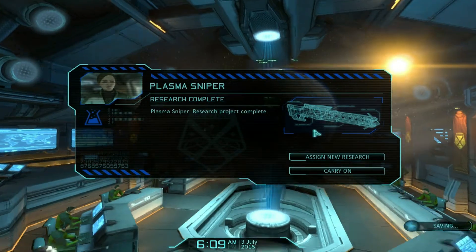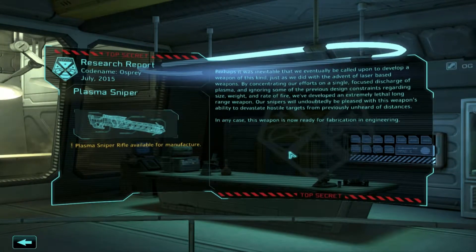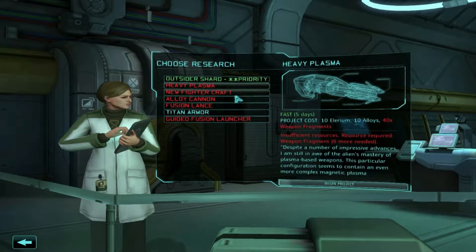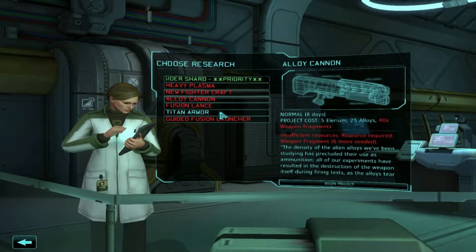Our plasma sniper research is complete, so let's go ahead and assign some new one. If you'd like to read this research report, you can go ahead and pause the video. We now have the ability to manufacture plasma sniper rifles — a very deadly addition to our arsenal. Looks like we don't have many research options at this point because we are lacking in weapon fragments, which is unfortunate. We'll have to find more.